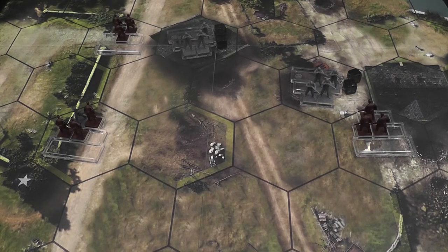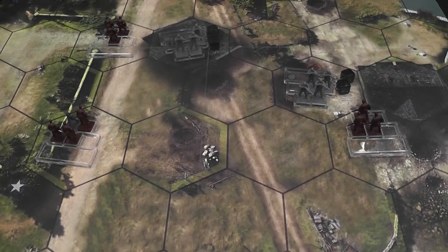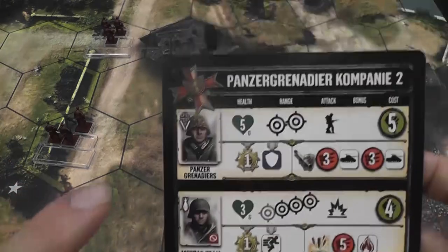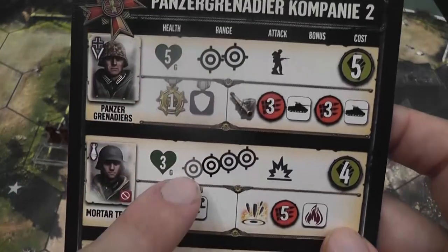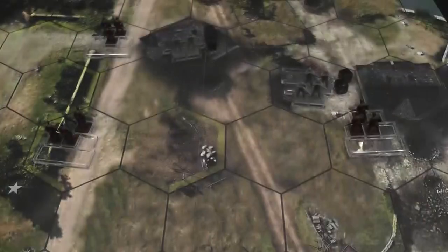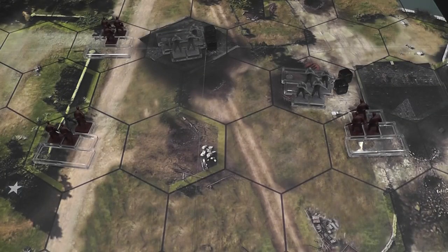Now it's time to do some fighting, and — brace yourself if you're an old-school war gamer, you may want to sit down for this one — because combat is mostly deterministic. Units that have enemy units within range get to attack. The symbol on the card indicates the kind of damage that they produce.